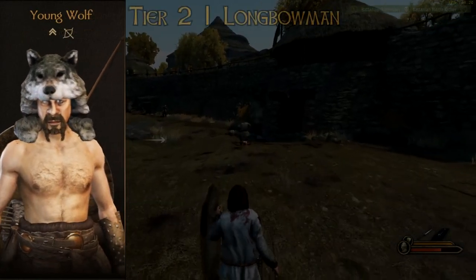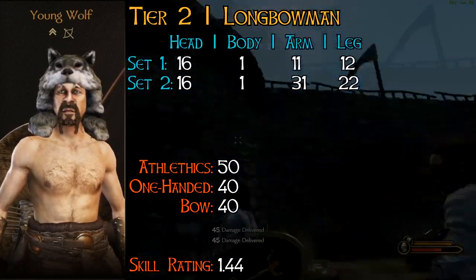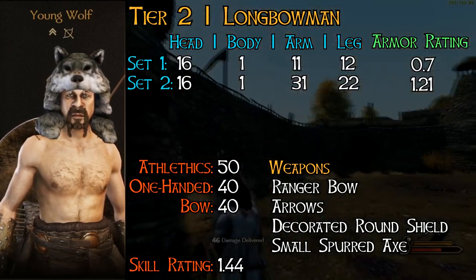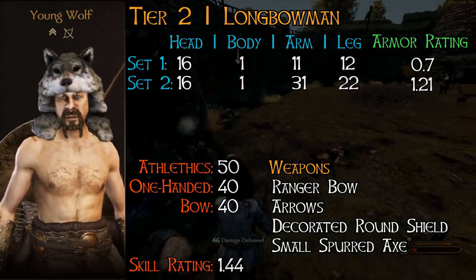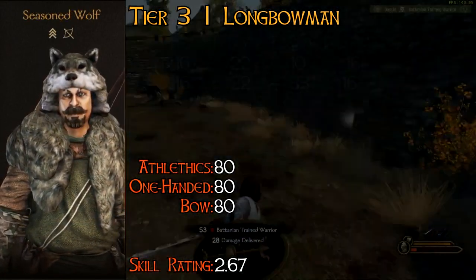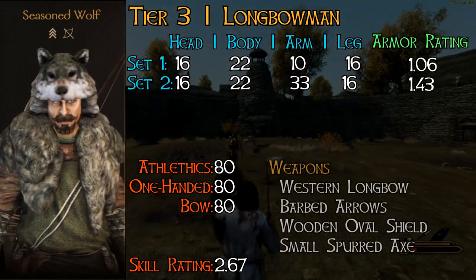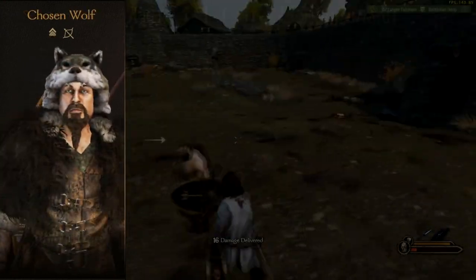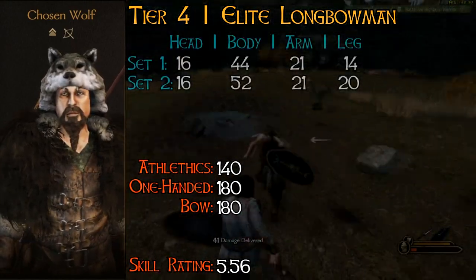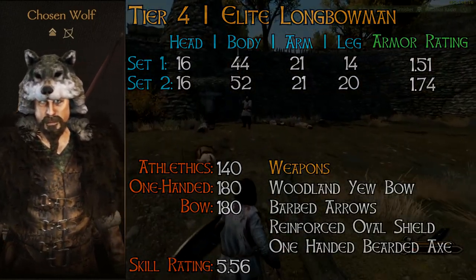Coming to the Wolfskins minor faction: the young wolf is lightly armored with heavy arm armor on his second loadout and a slightly above average rating for his tier. I would definitely recruit them whenever given the chance, since their final third form can be rated as an elite longbowman. The seasoned wolf has plenty of experience hunting more than just wolves — coming with medium armor and a slightly above average skill rating, a pretty good bowman for a tier 3 unit. Chosen wolves may not come with heavy armor, but their skill rating and equipment definitely outrank the Battanian hero, which is the same tier. Definitely try to keep some in your ranks, since they are rarer to come by than Fians.